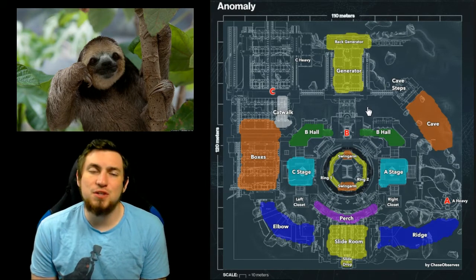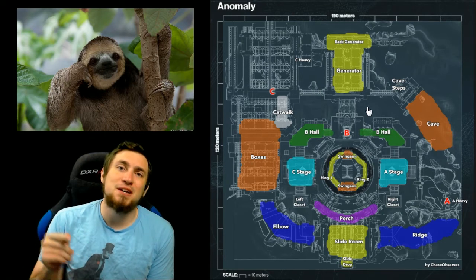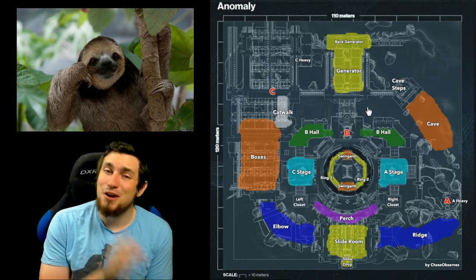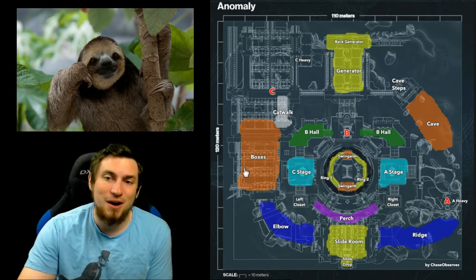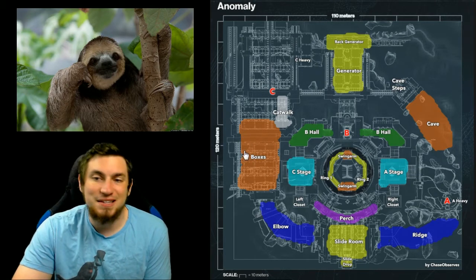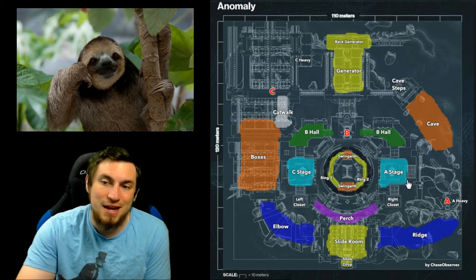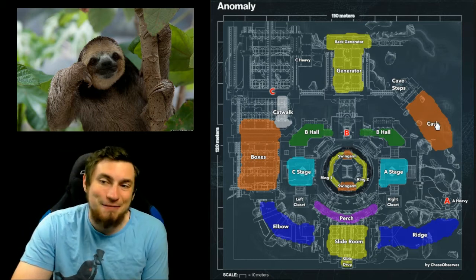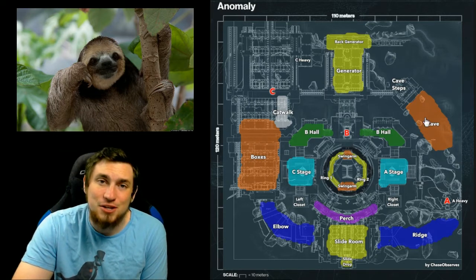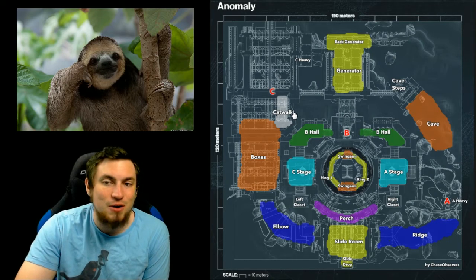Bravo spawn doesn't really have any good locations where they can camp very effectively. So I love spawning at Alpha because I know my team is not going to camp, and I know that if the other team tries camping, they won't be very successful. They have a huge wide open area at C as well as C stage and elbow to push from — while Alpha has Ridge and A Stage which are tight locations, they also have Cave as the third tight location. Bravo has this huge wide open C area as well as catwalk to push through.